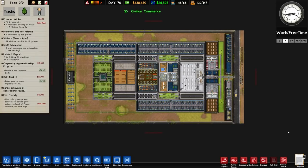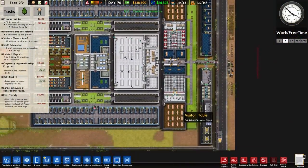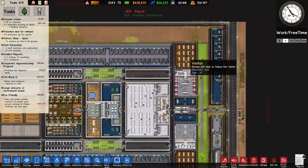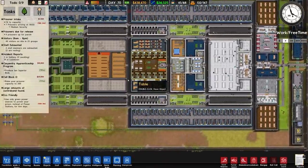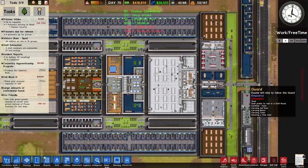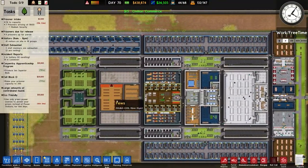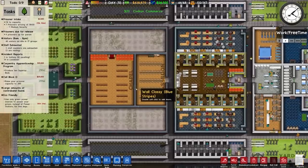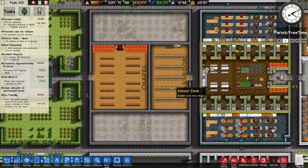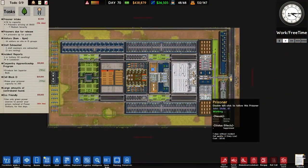Welcome back to Prison Architect. In the previous episode we did quite a large overhaul - specifically over the top and bottom areas. We moved the top chapel and the bottom classroom to the centre part of the prison. This isn't ideal because these were visitor-facing buildings, but I think it's the better course of action. Certainly increasing the size of the visitation was worth it, so overall pretty happy with that.